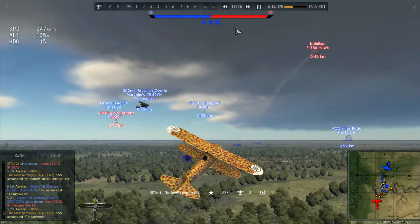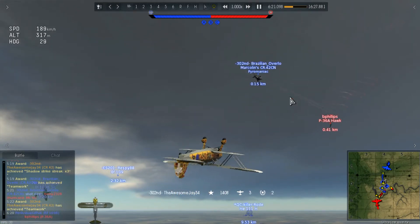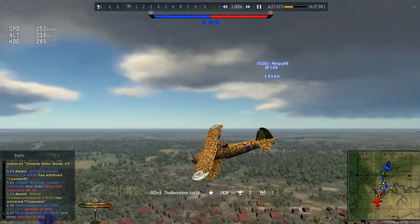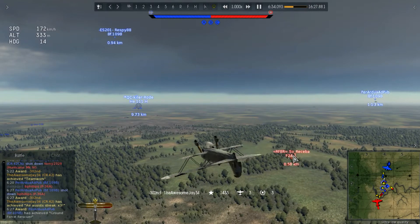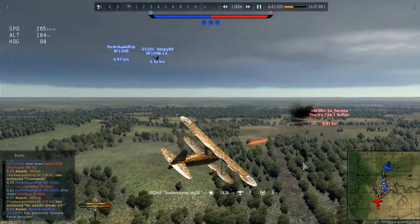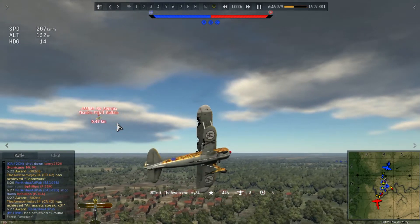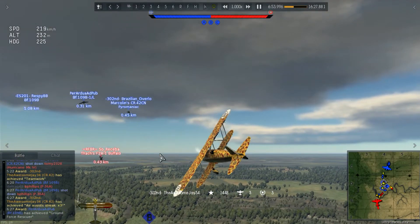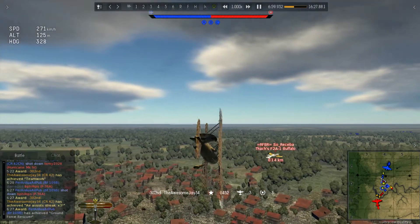I try to go up for the P-36 and fire some shots - don't think I get any hits. I peel off and go for the Buffalo who is back on my tail, but he doesn't do any damage this time. I loop back around after he goes for BL. He flies into the distance - the Buffalo can almost outmaneuver you but can't outspeed you. It's a great aircraft - basically like an F3F, which is literally a Buffalo with another wing on it.